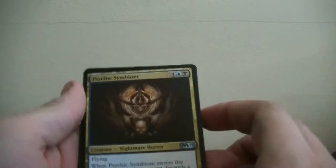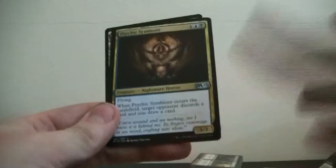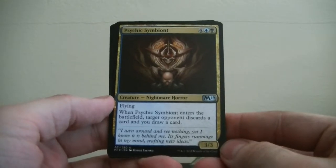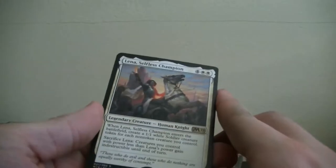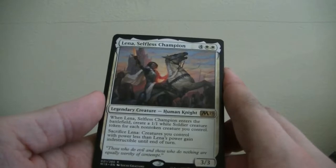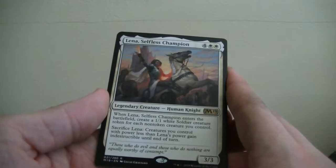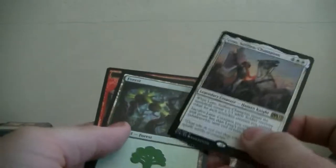Artifact: Psychonic Symbiote — flying 3/3. Sorry, I'm new to this so I'm not holding the cards up all the way. When this enters the battlefield, target opponent discards a card, you draw a card. Ooh — Laina of the Lane of Light, Selfless Champion — Legendary Creature Human Knight. When this creature enters the battlefield, create a 1/1 soldier token for each non-token creature you control. Sacrifice Laina — creatures you control with power less than Laina's gain indestructible until end of turn. Wow, that's insane. And we got a land and a goblin token.